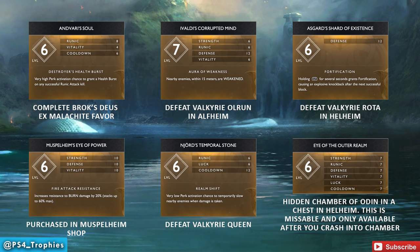The Andvari Soul is earned by completing Brok's favor. Asvald's Corrupted Mind is earned by defeating Valkyrie Olrun. Defeat Valkyrie Rota and you'll earn Asgard's Shard of Existence. Muspelheim's Eye of Power is obtained by doing the Muspelheim trials and can also be purchased from the shop.